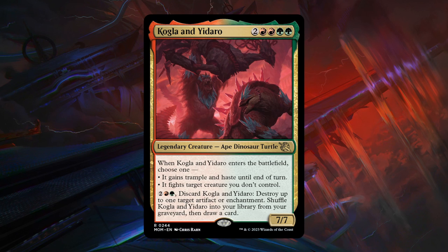Next is Kogla and Yidaro — 6 mana for a 7/7 legendary ape-dinosaur-turtle at rare. When it enters the battlefield, choose one: it gains trample and haste until end of turn, or it fights target creature you don't control. So a very powerful 7/7 that can fight when it enters, taking out an opposing creature. You can also pay 2, a red and a green, to discard it, destroy an artifact or enchantment, draw a card, then shuffle it back into your library. So early on if you can't cast it yet, you can still get value. This is a certified bomb — happy to take it and hopefully end up red-green.